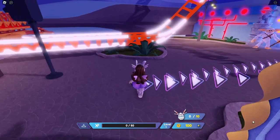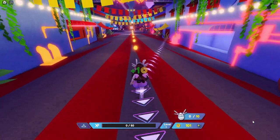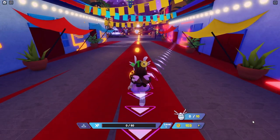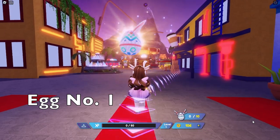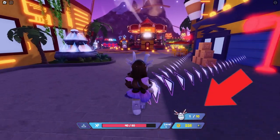Okay, follow me. For the first egg, you just have to go straight to the red carpet — it's right there right in front of you. The first one is easy. Make sure you touch it and it shows that you have one egg.